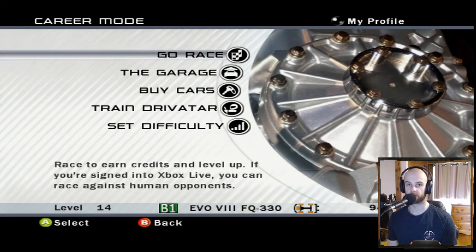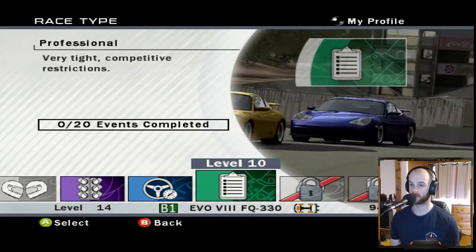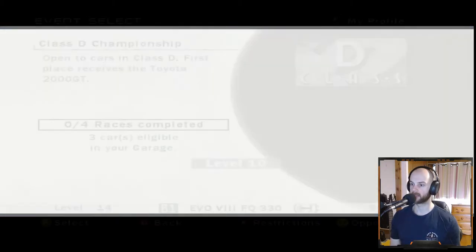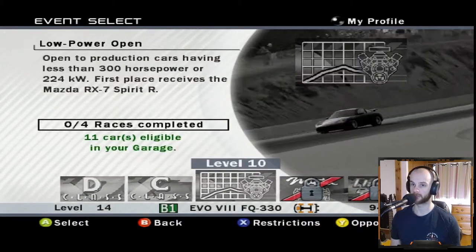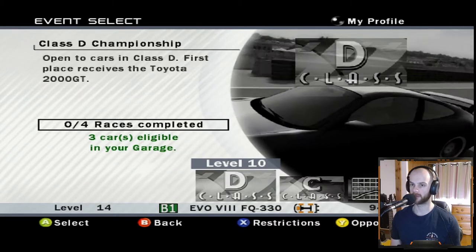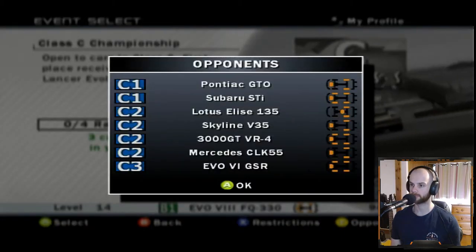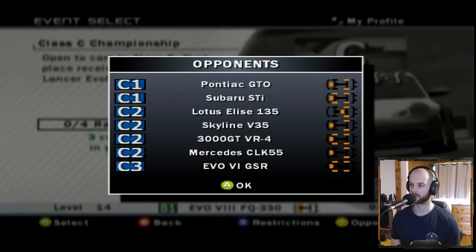Hey everyone, welcome back to Forza Motorsport 1. In this episode we're going to tackle one of the professional types of events. We've done a few of the amateur and point-to-points, but we can jump into the professional now because we unlocked a few at level 10. Level 15 we unlock another one, so we've got class D, class C, and low power open. Now, C1 is above C2 and C2 is above C3.